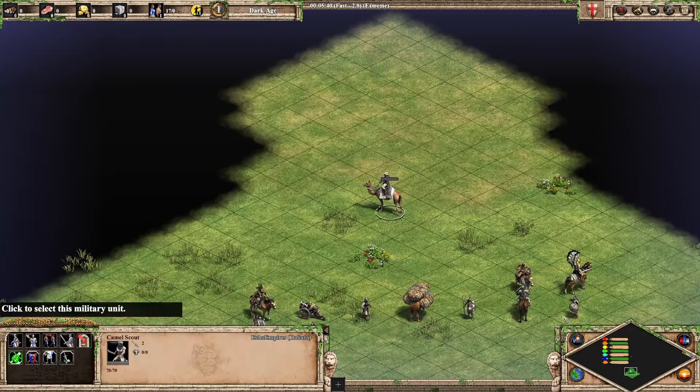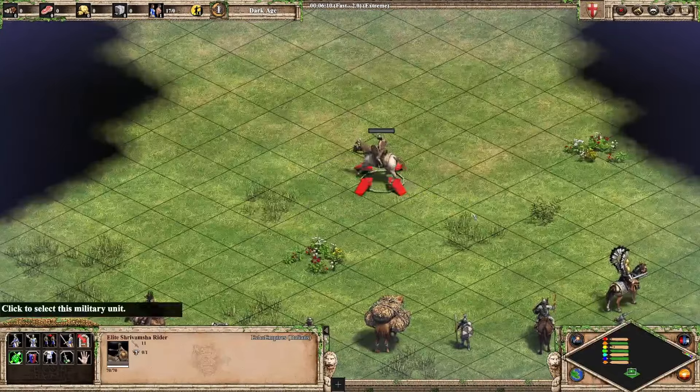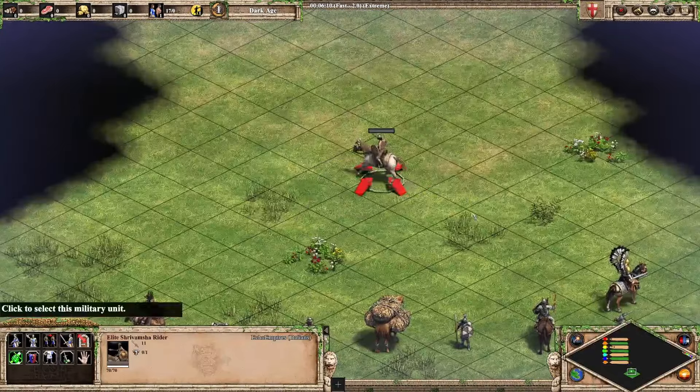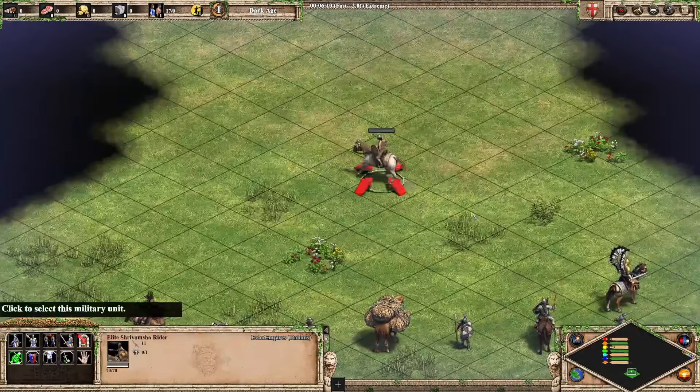Next up we've got the Camel Scout. This guy looks like every other Scout unit — they're all very basic, very simple. For that reason I can't put this guy beyond C tier. Next we have the Shrvamsha Rider — it's a nice looking unit but it's not doing anything crazy. It's still a little better than C tier, so putting it into B tier. Sorry, that was actually the Imperial Camel.